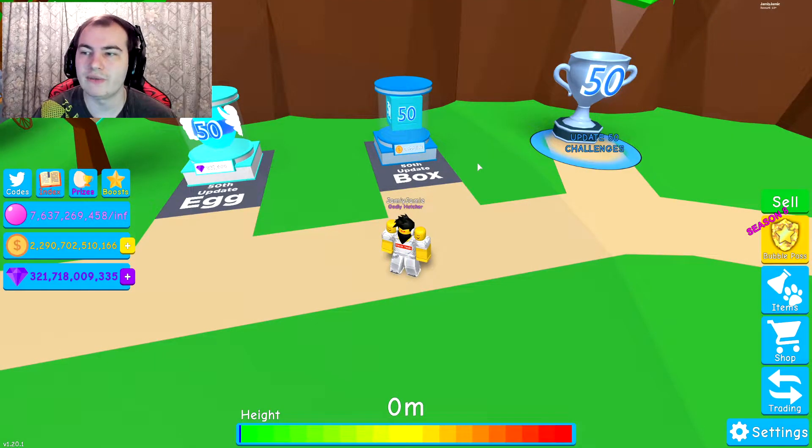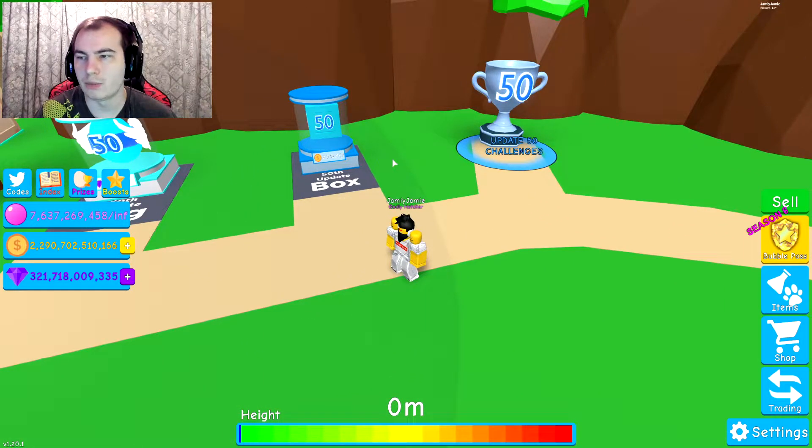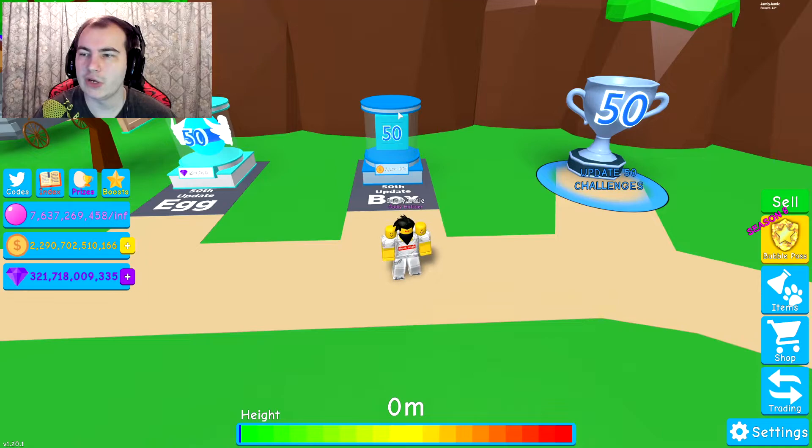Mythical variants have 1.5 times the stats of the normal version. New update 50 challenges, which is this. Event hats give multi-world currency, so these will work everywhere — that's actually really cool as well. Shiny and mythic hatches will now display in the chat, so that's really cool.